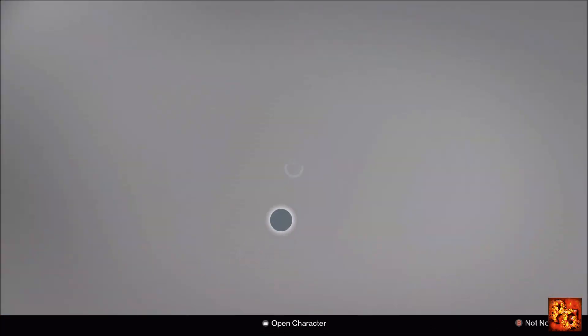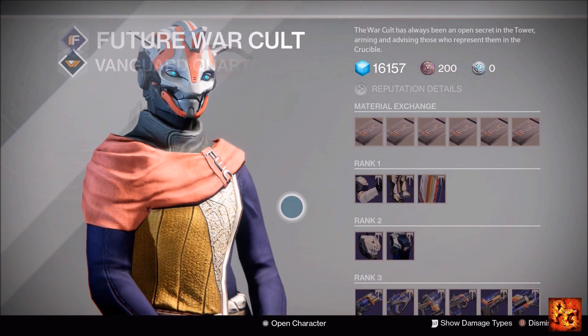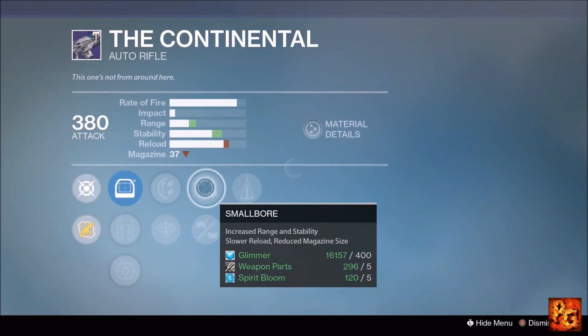Next up, the Warpath rocket launcher with Grenades and Horseshoes, Heavy Payload, Third Eye, Flared Magwell, and Quick Draw. A couple of good perks, but not enough to justify buying it. That does it for Future War Cult.